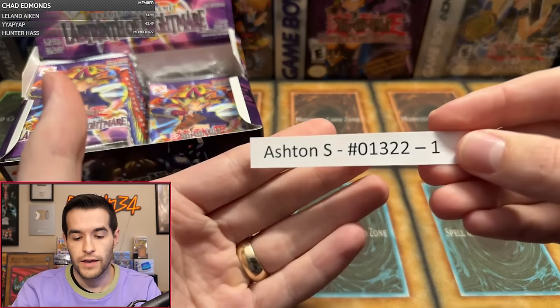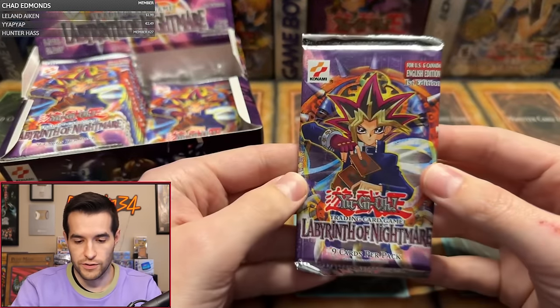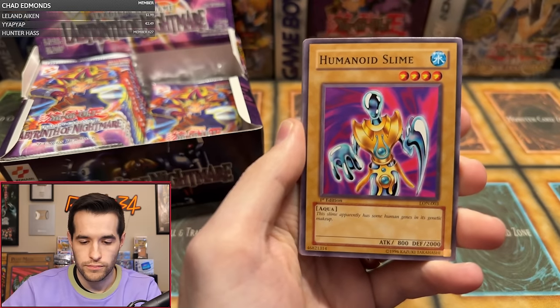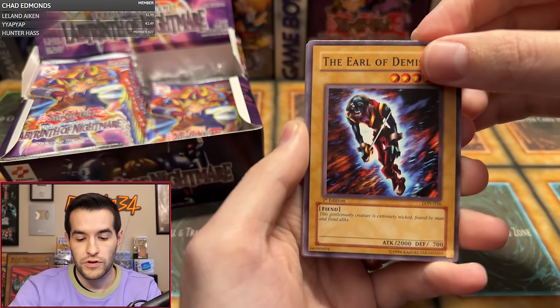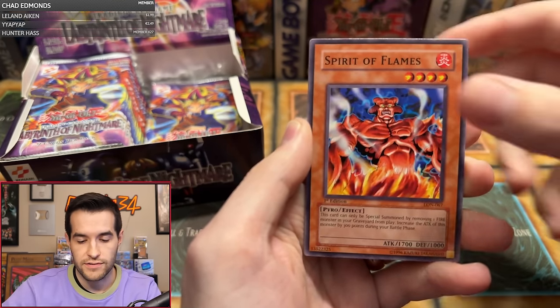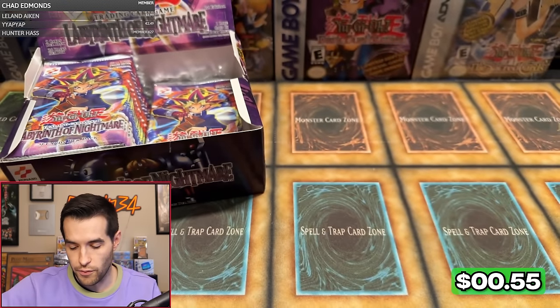Ashton S, another one pack magic. There are quite a few one pack magics in this one — when you have 36 packs, more opportunity for that. We have Cure Mermaid, Aikibio Dracomord, Humanoid Slime — there's the other half, we need the Humanoid Wormdrake — Earl of Demise the Gentlemanly Creature, Saint Joan, Emperor's Mantis, Spirit of Flames, Lightning Blade, and Spirit of the Breeze. Two for nine.